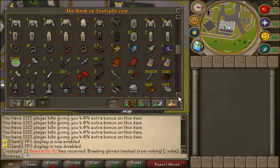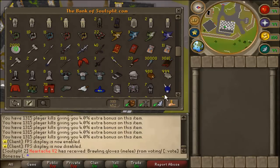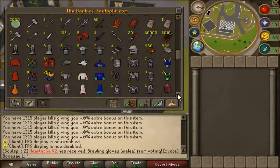Some people get upset when I call things junk — I actually don't think it's junk. And here I have some void pieces, some void sets. Now we come to the bigger stuff.